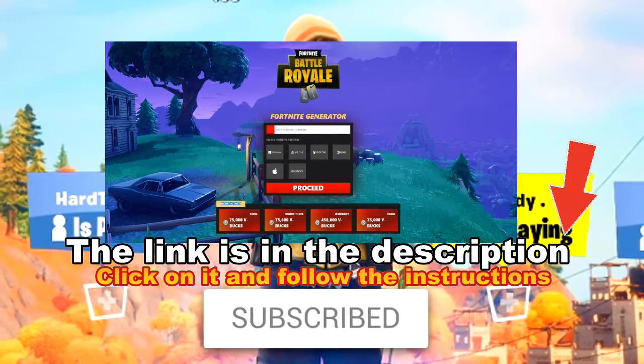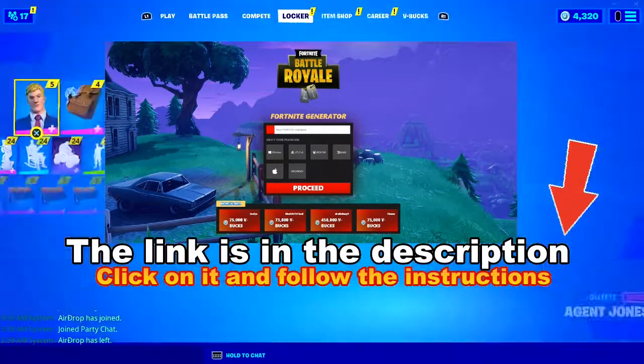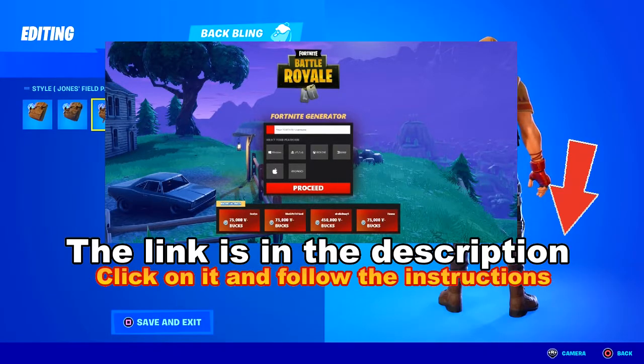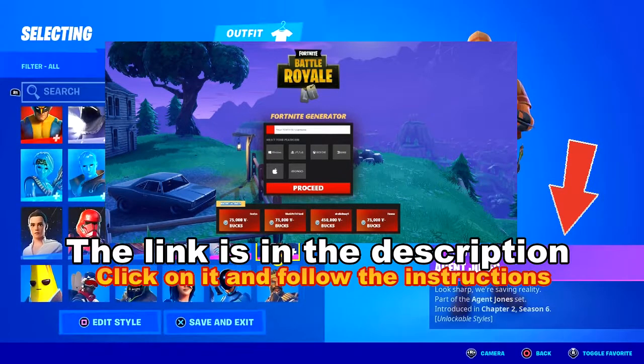Now I want to show you guys how to unlock all the brand new Agent Jones styles in the Season 6 battle pass. Right now you can unlock all of these different Agent Jones back blings, and every single time you unlock a brand new style you unlock a brand new anomaly to go find on the map. We're gonna go over every single location and every single puzzle in this video so you'll unlock every single Agent Jones style.